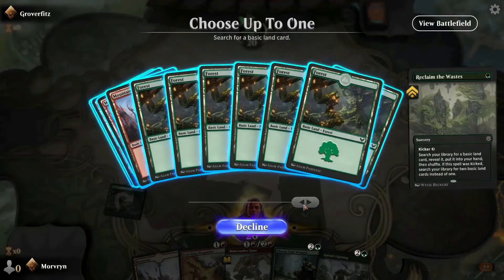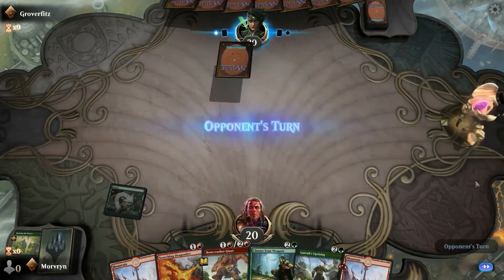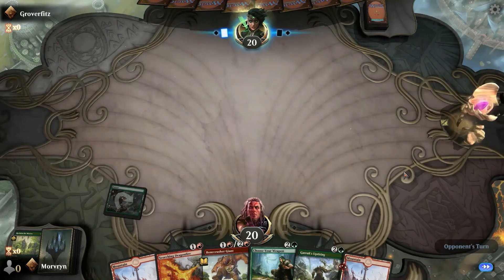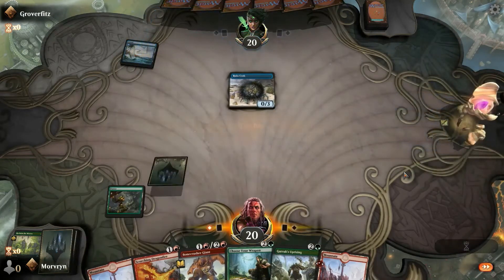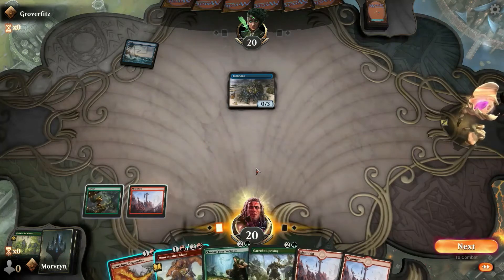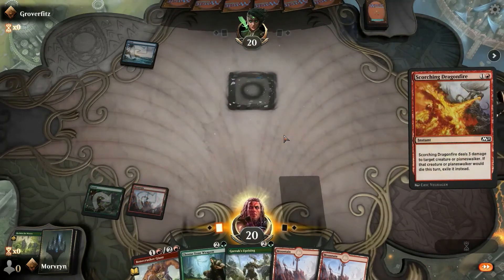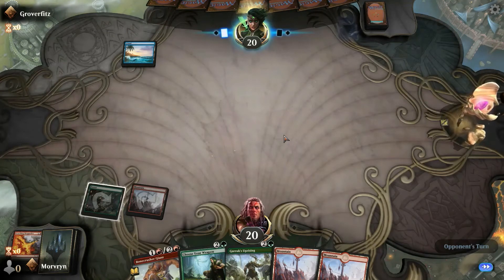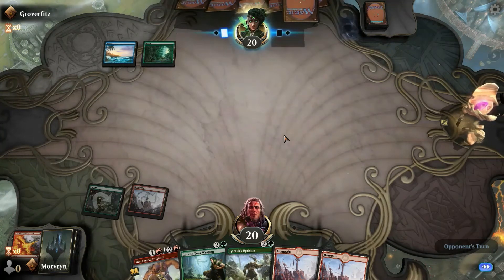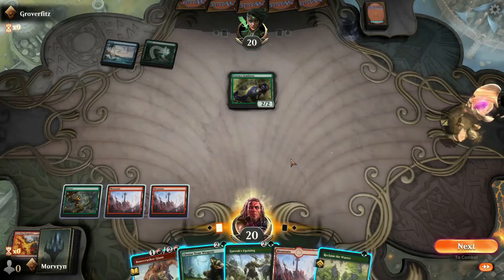What do I want? Green or red? Red. Blue land for mana. I'm here to take — Jesus, what a hell of a game. What kind of deck are you?